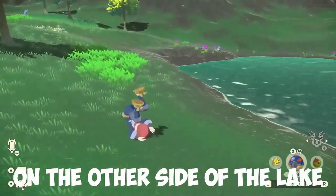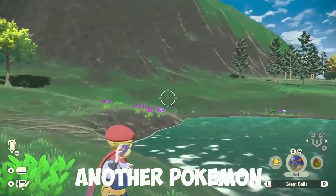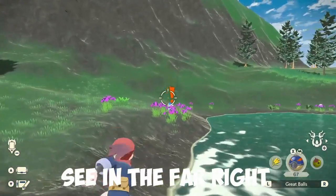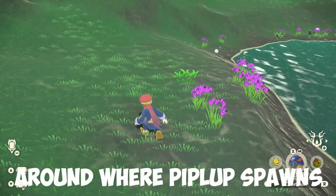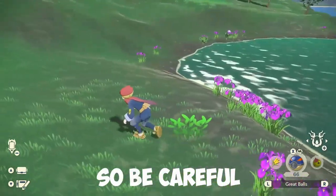Piplup will spawn on the other side of the lake as you can see. It also spawns with another Pokémon — mine was Prinplup, which you might be able to see in the far right of the screen. There is not a lot of grass around where Piplup spawns, so it can be quite hard to sneak up to, so be careful.